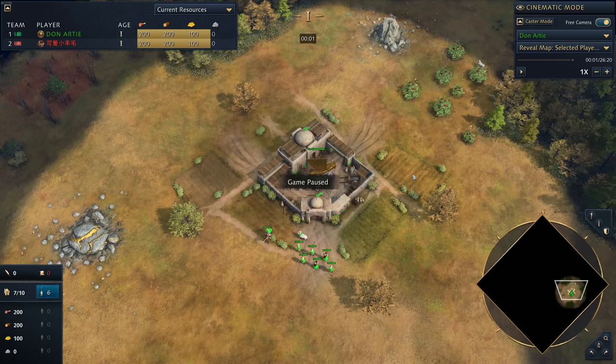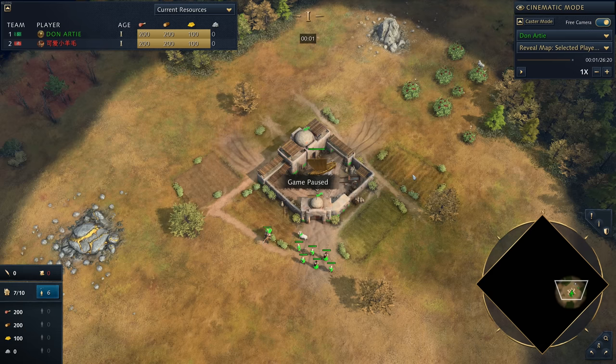G'day fellas and welcome to a season 5 guide for the Delhi Sultanate. Today we're looking at Don Arty's Deli. He's an incredibly good player and he's going to show us in this video exactly how to go through a deli opening. It provides a really strong framework whether you're in team games or 1v1 for a solid deli opening, so let's get into it.